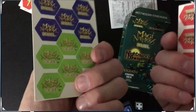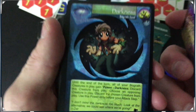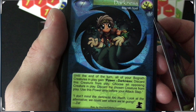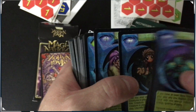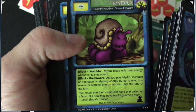All right, so we got fives in that one. Major Nation Duel — I learned that two is uncommon, one is rare, and three is very common. Let's go to the rares. Darkness — it's gonna turn all your Bograth creatures in play. Again, the power: discard this creature from play, choose an opposing creature in play, discard chosen creature from play. Use this power only before your attack step. It costs seven. These are like artifacts — well, they call them relics. We got some creatures too.